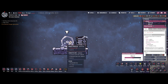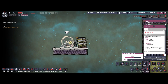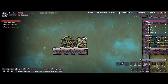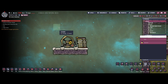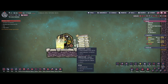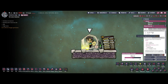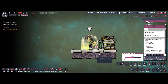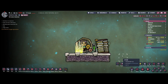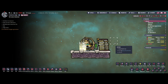The first power generation device you have in the game is the manual generator. This one will only work if you actually have a duplicate running on it. As you can see, as he's spinning the reel, the battery is slowly being charged. We only have 400 watts here and the duplicate has to constantly run on it — he cannot perform any other task. So this is not a very efficient method to generate power; you should only use it if you don't have anything else available.